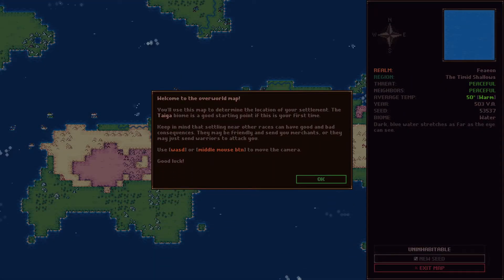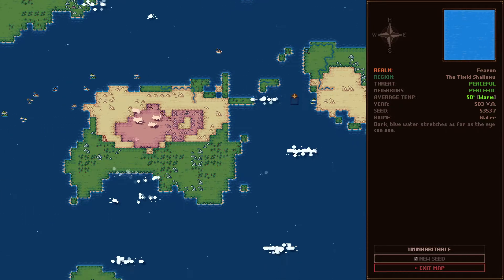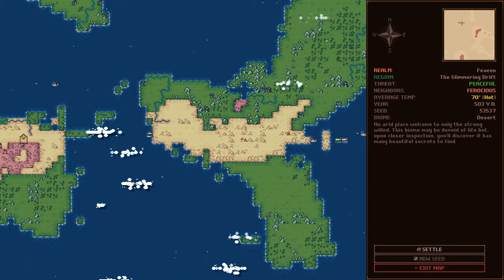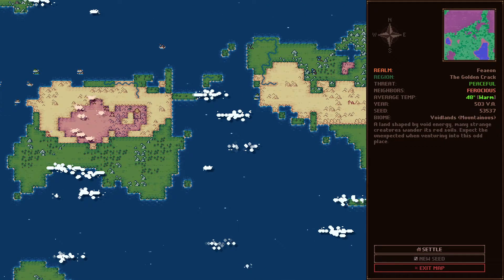Welcome to the overworld map. You'll use this map to determine the location of your settlement. The taiga biome is a good starting point if this is your first time. Keep in mind that settling near other races can have good and bad consequences — they may be friendly and send you merchants, or they may just send warriors. WASD to move camera. Now I gotta choose my spot. This region looks peaceful.